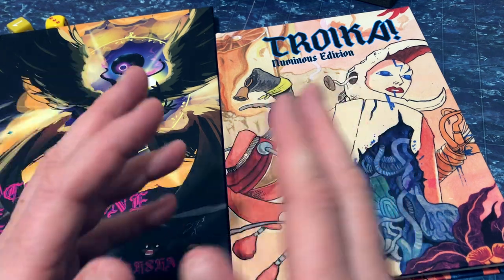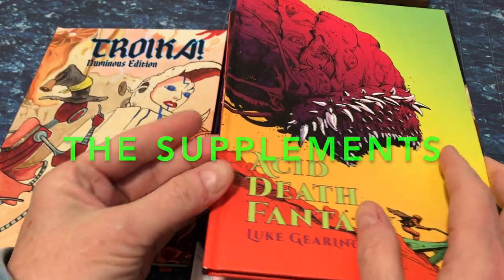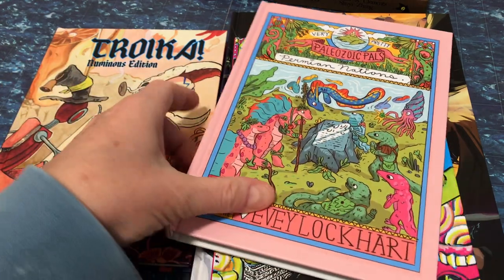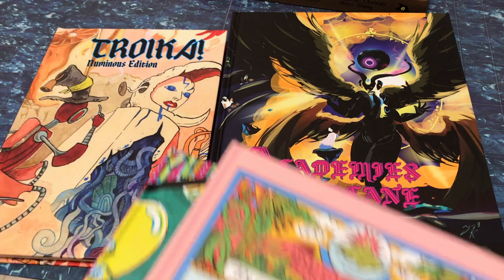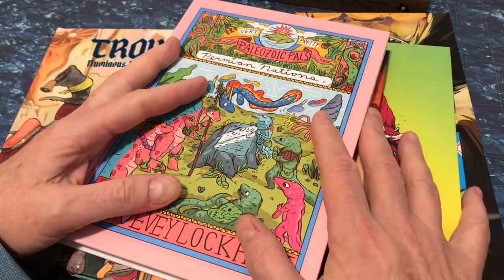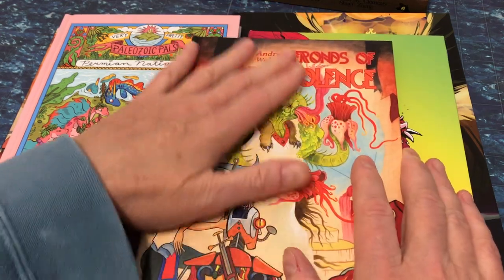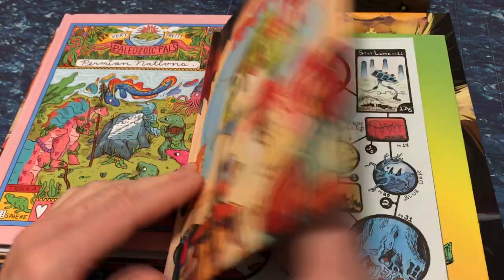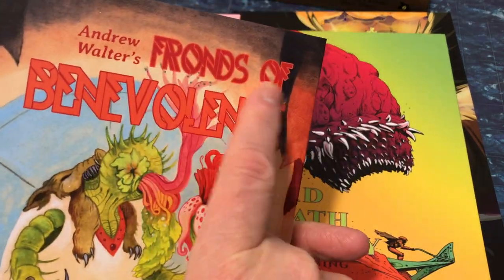The narrative baked into these character packages makes it extremely easy to roll up two or three characters, place them in relation to each other, and set them forth in a chosen world. That concept of different worlds brings us to point two: the second reason Troika is great for the soloist is that pairing it with any of the supplements gives you an entirely different experience — a different world, different goals, a different story — and you can pick and choose among so many of them.